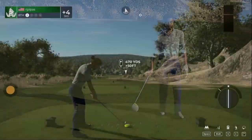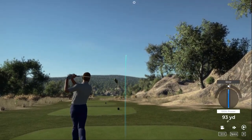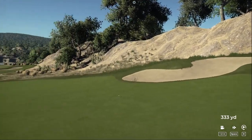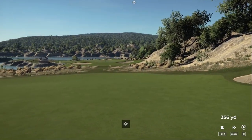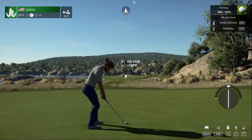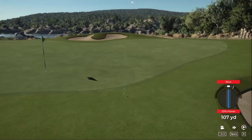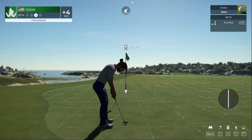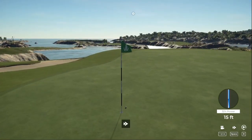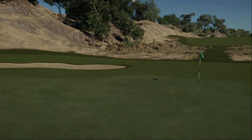Currently sitting at four over par, teeing off on a par four. I think you're going to wind up in the fairway off the tee. Here's our second shot on the eighth. The approach is heading a bit to the right. Not awful — this is your look at birdie. Right by. Tapping that one in for par. You sit at four over par.